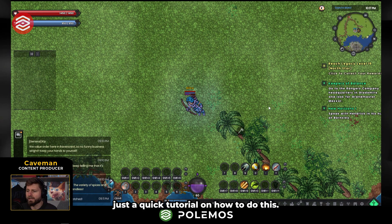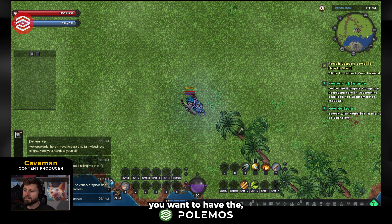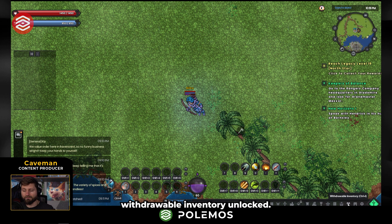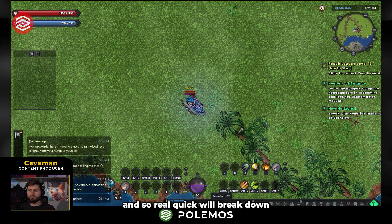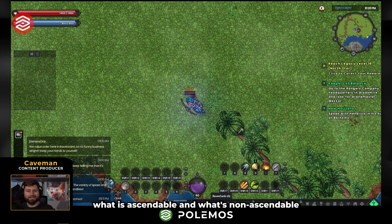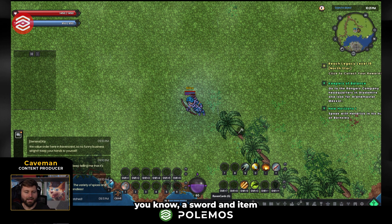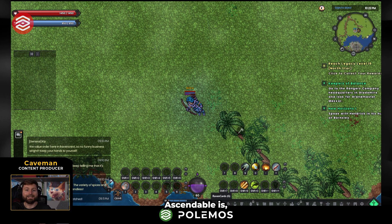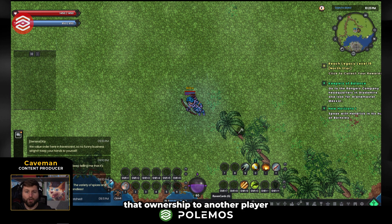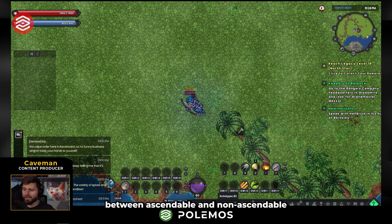It's just a quick tutorial on how to do this. The first thing you need to do is be at level 15. Before you're at level 15 you won't have the withdrawable inventory unlocked. The other thing you need to have is something ascendable. Non-ascendable is your typical game assets — a sword, an item that's just not really tradable on a real marketplace. Ascendable is, and you can actually transfer that ownership to another player or sell it to another player. That is the difference between ascendable and non-ascendable.